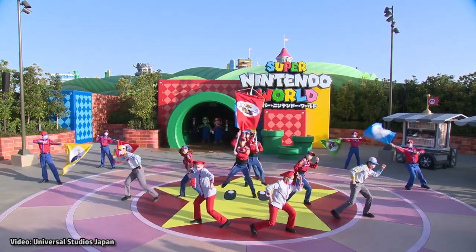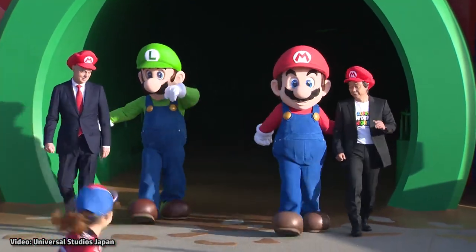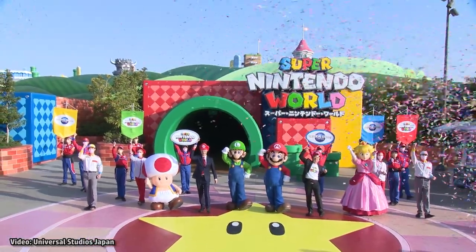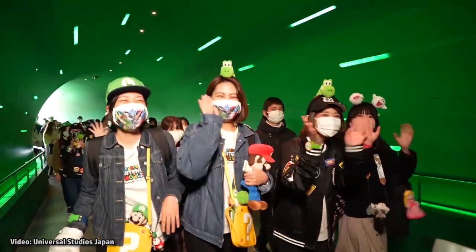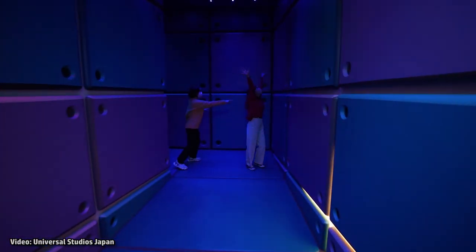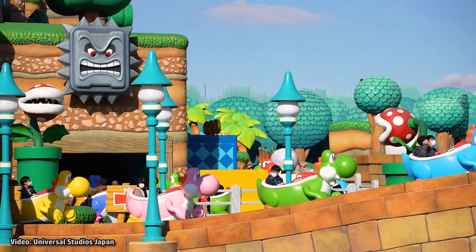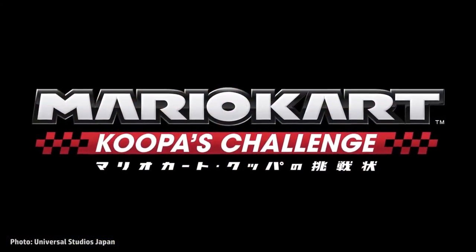Super Nintendo World is now officially open in Universal Studios Japan, after being delayed multiple times due to the pandemic. Even though it just officially opened, guests have been able to experience its attractions since December through special previews. The new land features interactive activities and walkthroughs, gift shops, a quick service location, and two rides: a family ride named Yoshi's Adventure, and the land's main attraction, Mario Kart Koopa's Challenge.